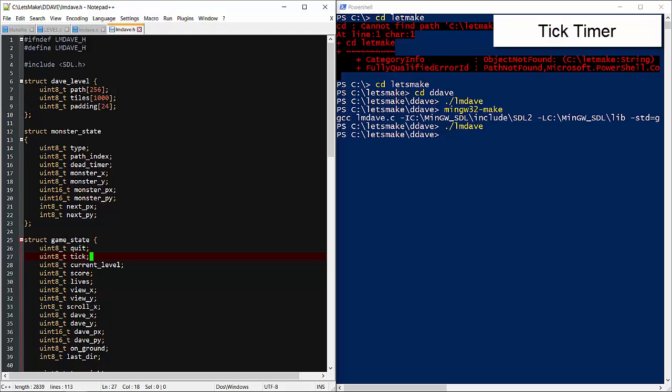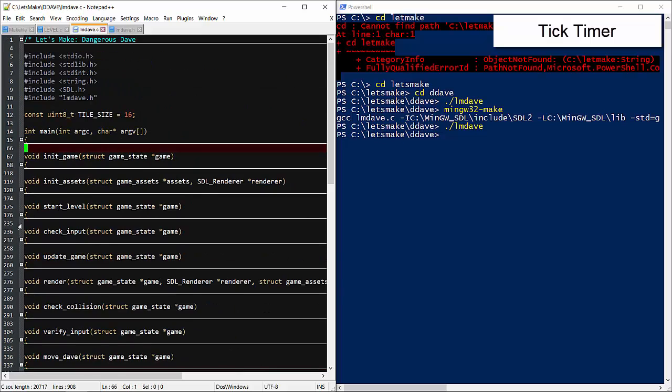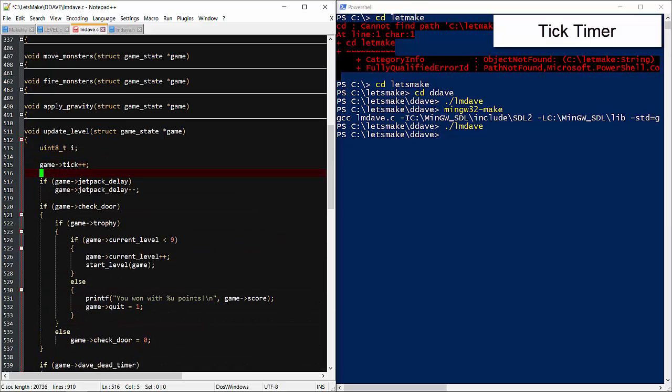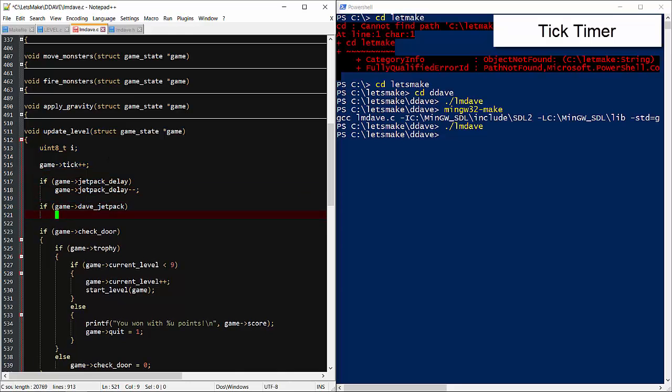There's a lot of stuff going on in our code, so I'm going to start collapsing everything with the help of Notepad++. Under update level, we'll iterate the timer every tick. While I'm here, I think I forgot to make the jetpack timer tick down, so let's take care of that.